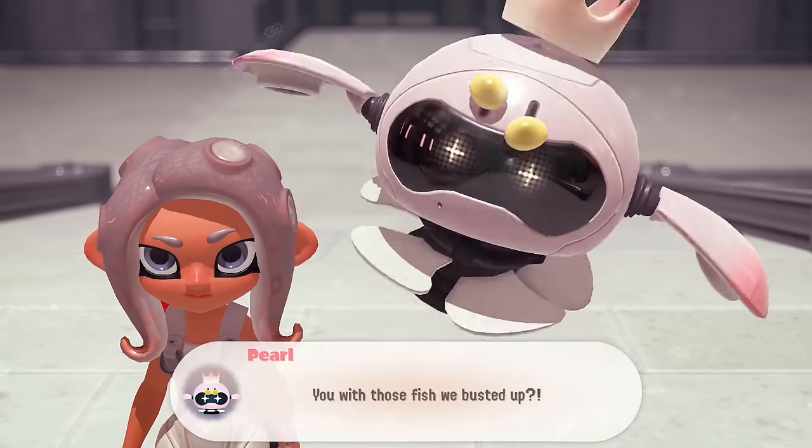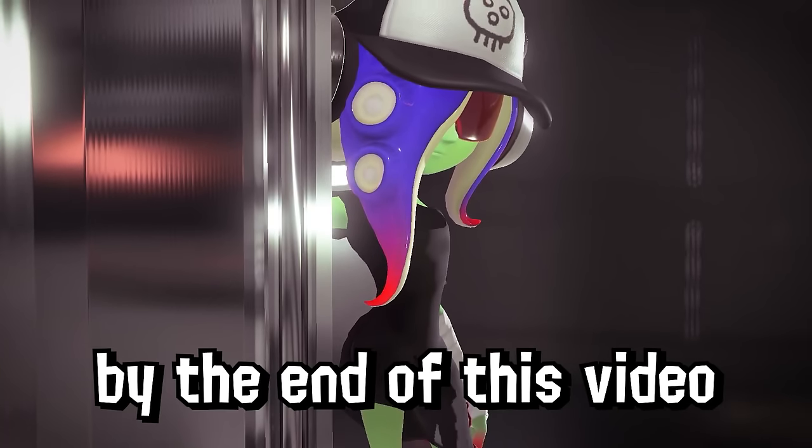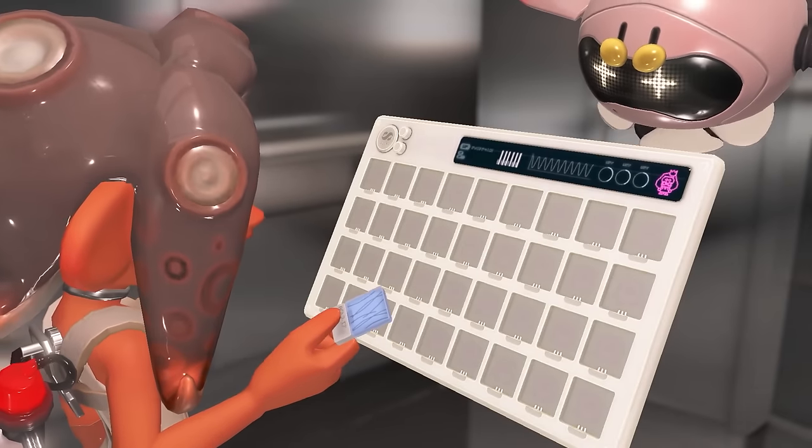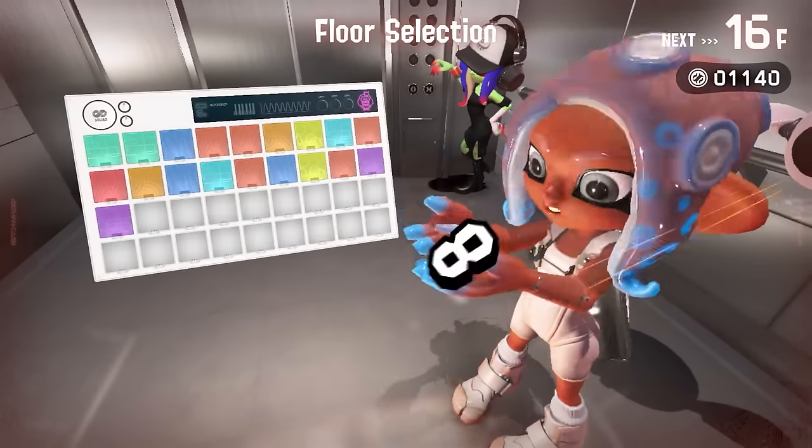Pearl has a strong and consistent visual identity, and so does Oct. My hope is that by the end of this video, you're as impressed as I am with how thoroughly everything is planned out to make it all as consistent as possible. So let's look at the number 8.